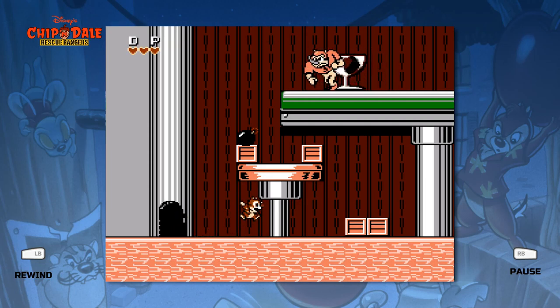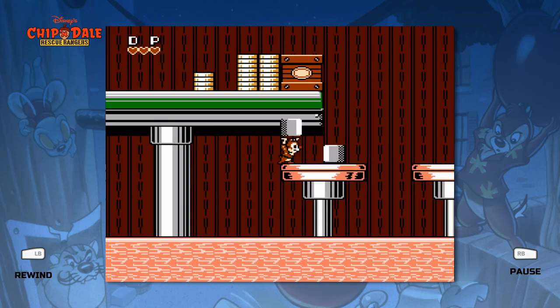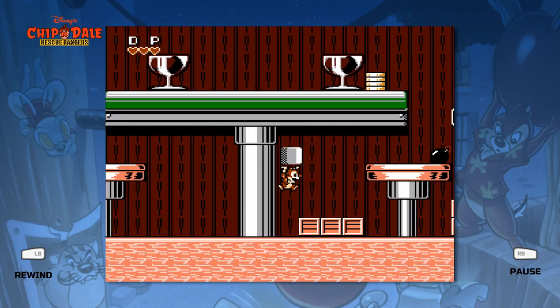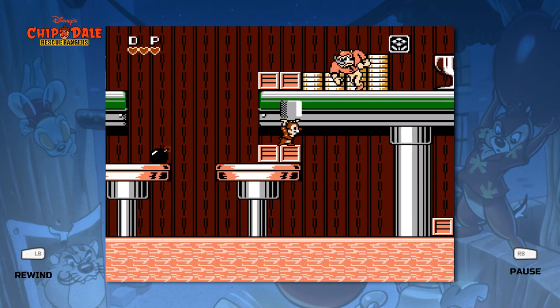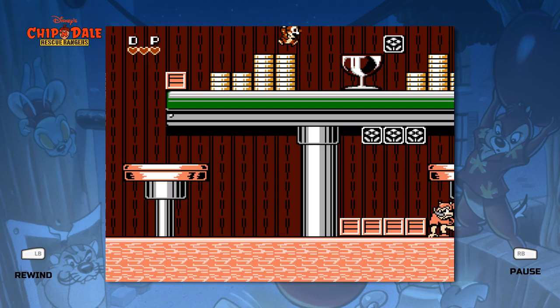This might be where I take a bad death or two. As you can see with the platforms, you can just fall to your death, and there is no scrolling back down. So if you screw up your jumps there, you will die. And there is no boss to this level — I believe it's the only level without a boss.